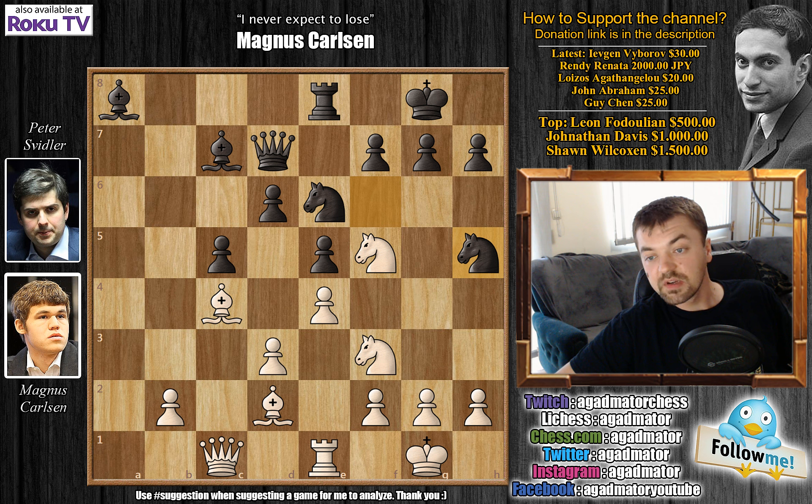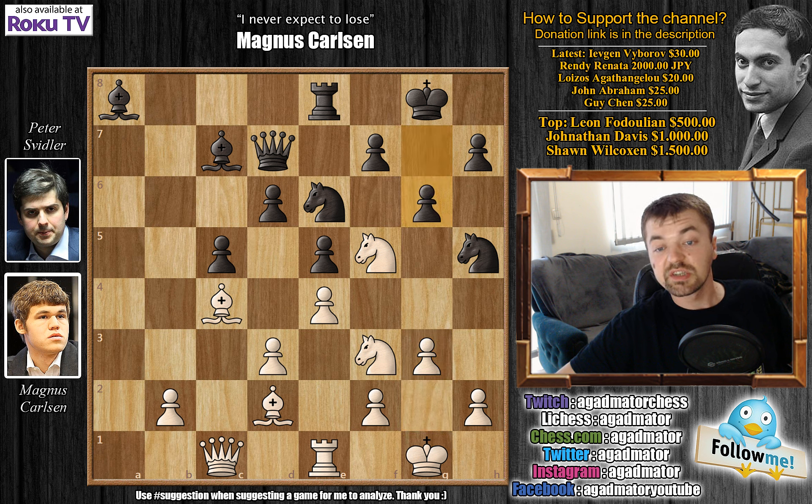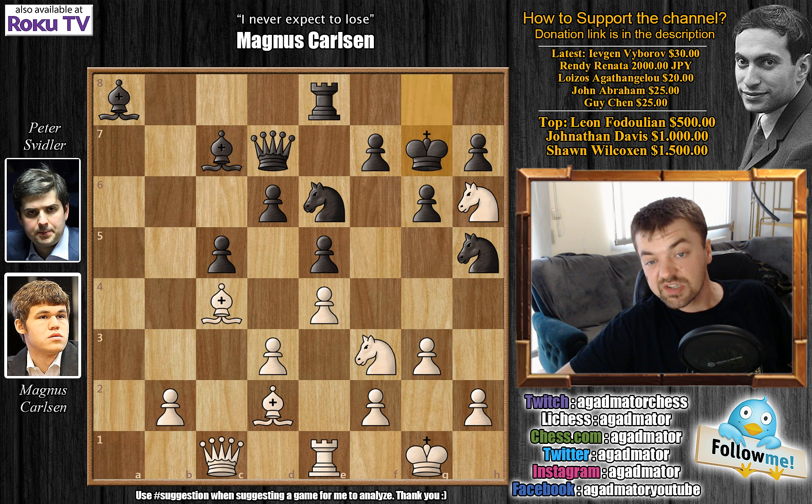Knight to h5, preparing to bring the knight over to f4. We have g3 — Carlsen doesn't allow it. Then g6, kicking the knight away from f5. Knight to h6 check, king to g7, and here comes the 23rd move: knight to g5.